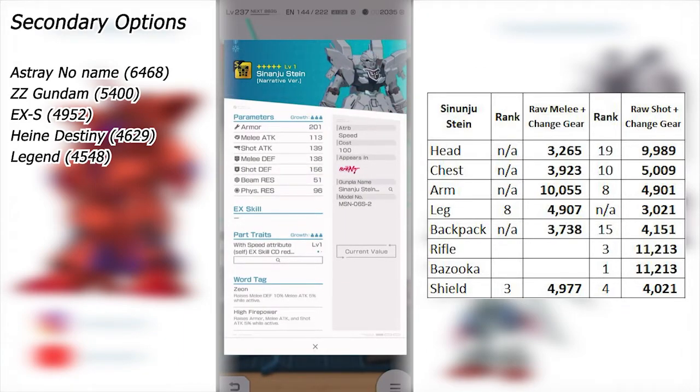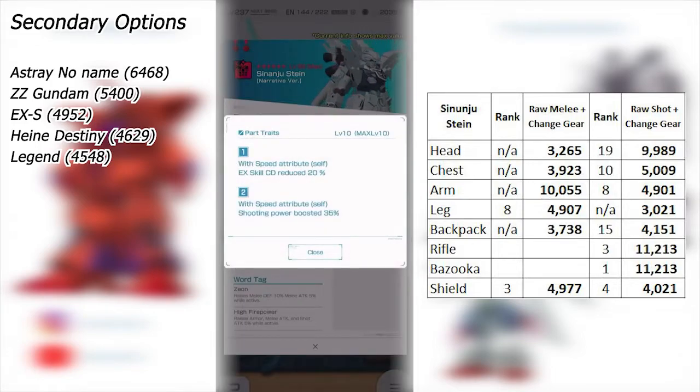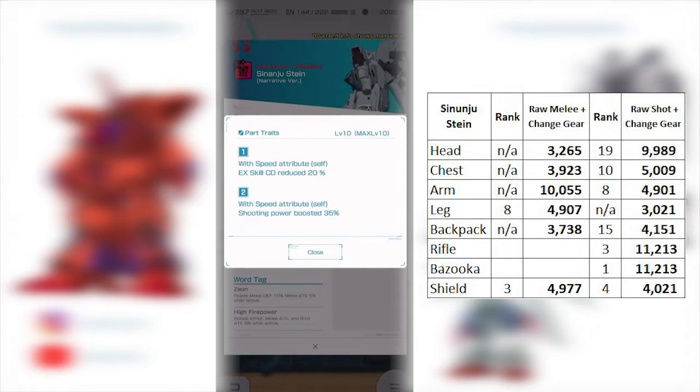I would say skip the alteration for the head because our capital is a little more precious now. You want to allocate your capital to upgrading parts or buying stuff from the cruise shop. In terms of the stats, the shot attack does have a little shine coming in at 5,000, which is not too bad. The part traits are a pretty good set — speed attribute, EX gauge reduction by 20% — those are always nice to have and kind of hard to come by. However, these two traits are specific to speed attribute builds, which is a bit more restrictive.